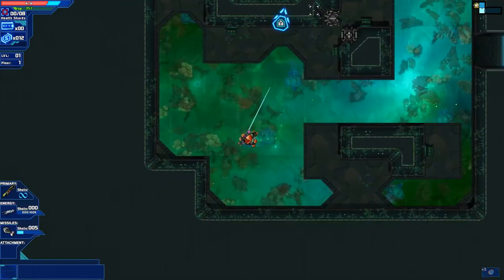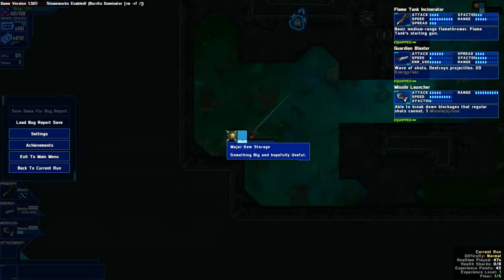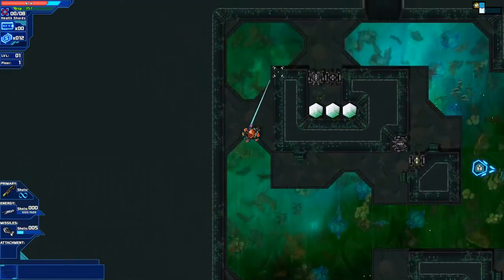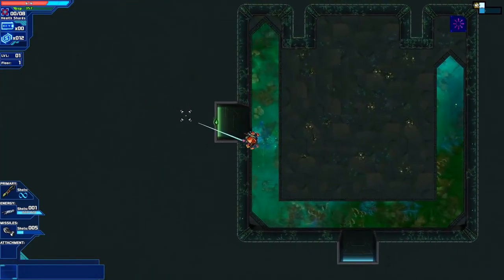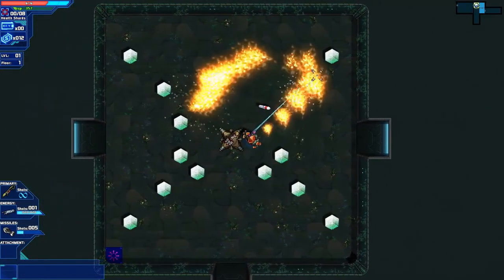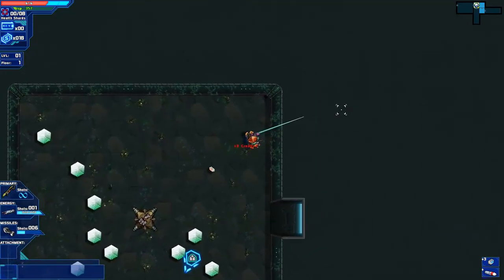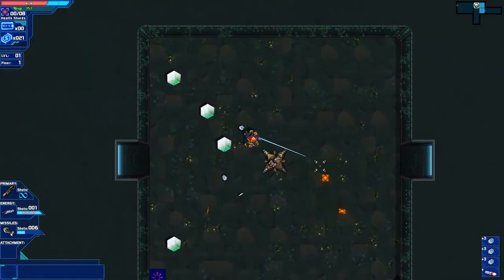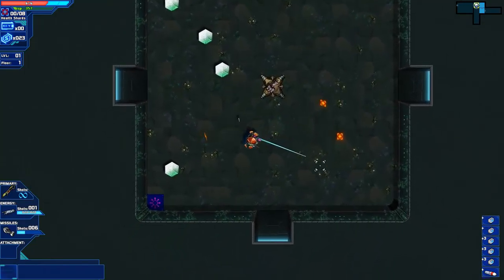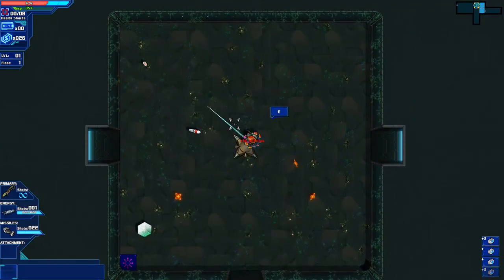One thing I like about this game is it actually tells me that there's a thing up there. If I hit escape, there's a major item storage, so I can actually go to it. It's really nice - the game actually sort of tells you where things are. It is a roguelike in the sense that when you die, you have to start all over again. Also, the levels are procedurally generated, so each time you play they're pretty unique.